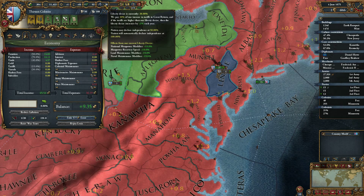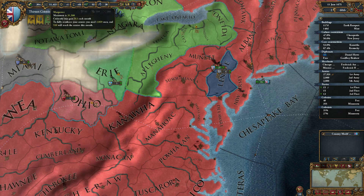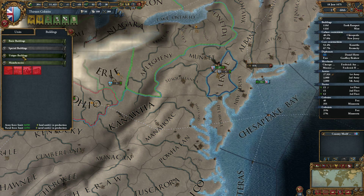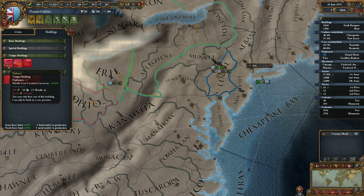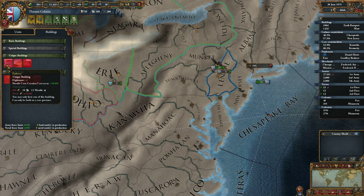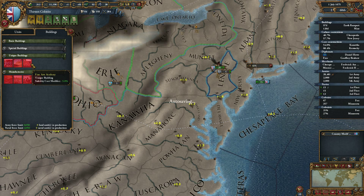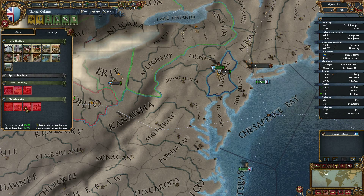The higher our liberty desire, the cheaper my army becomes even - that's interestingly handy. Do we have any unique buildings we can build? A fine arts academy, a march, and an embassy. Embassy would not be a miss - having that extra diplomat in the end is really good. The fine arts academy is also brilliant. It's just a standard 5% reduction for the rest of the game, but it's still quite expensive.